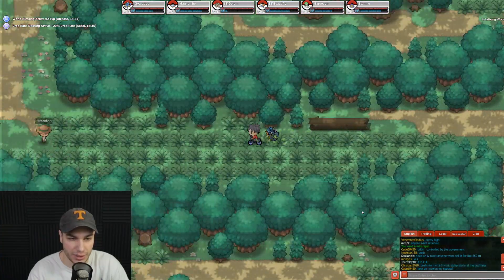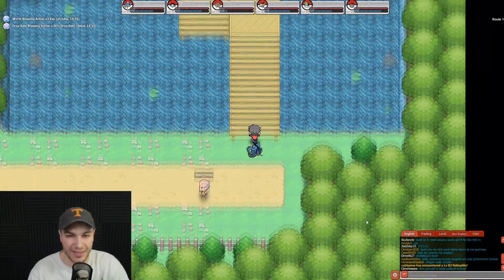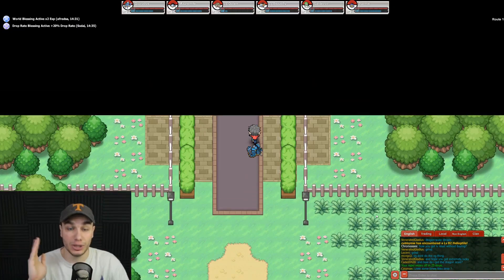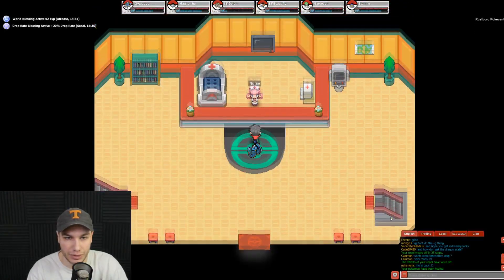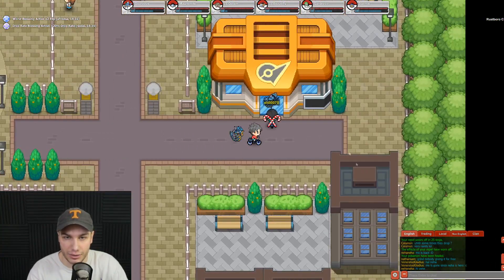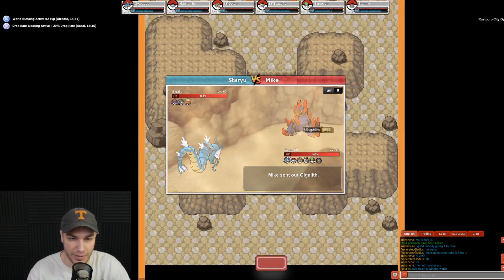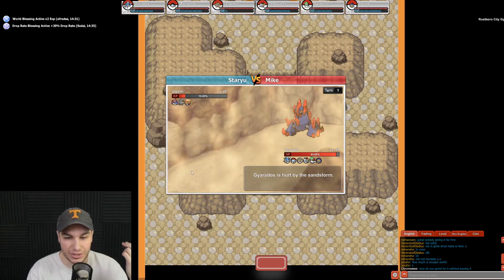Pushing through the forest and we're out onto Route 104. Dodging trainers and heading to the Pokemon Center in Rustboro before tackling the gym. There's also a mining vendor in this town. The gym is right here — let's take a stab at it. There are some trainers inside. First trainer Mike has a Geodude, but these all have Sturdy don't they? We couldn't one-shot it. If they all have Sturdy this is going to be trouble.